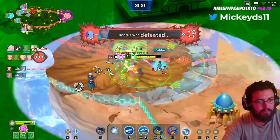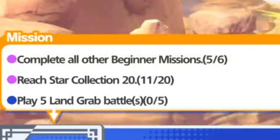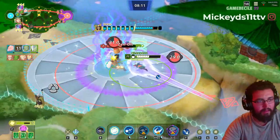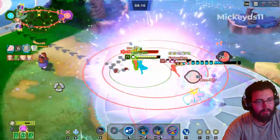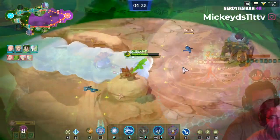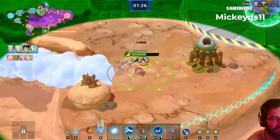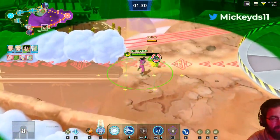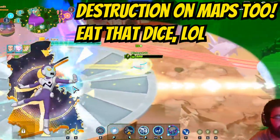Third things third — my hopes and worries. I hope there are more modes, and based on the battle pass quests it seems like they've got that kind of figured out. More maps I hope for as well, probably within new modes. I love the current map though — there are tons of references on it, like the Cell Juniors by Cell's time machine. If we get more maps, I hope for more references like that.